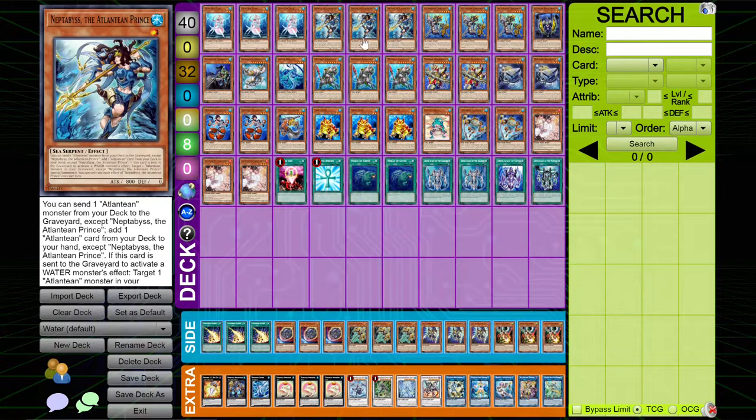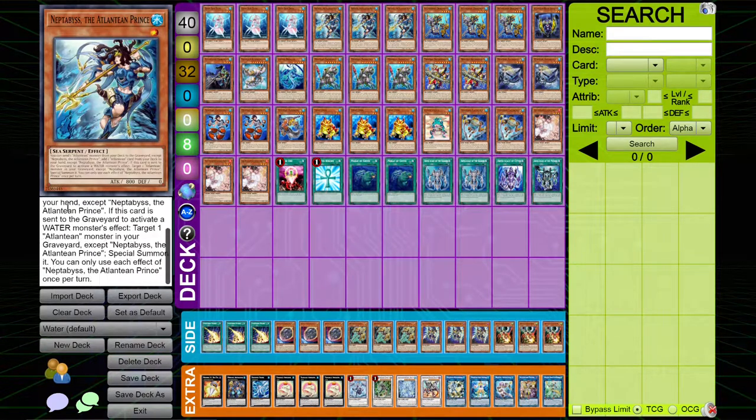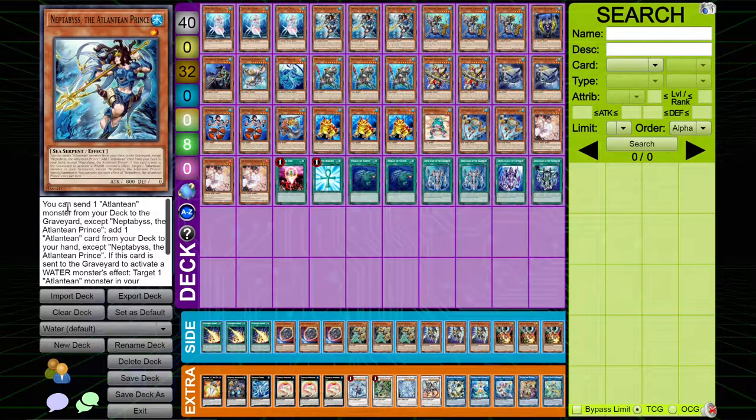I played three copies of Nephthibus — it's like the best card in the entire deck. You can send one Atlantean from the deck to the graveyard as cost, which is freaking insane. This card is a combo in itself with just such a high power ceiling. Nephthibus sends for cost, and then it gets another search, which is just so powerful.